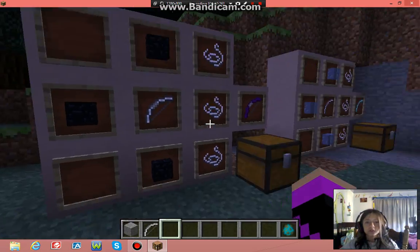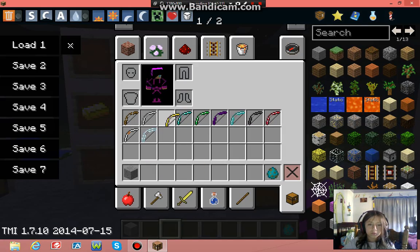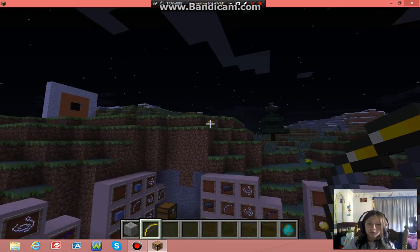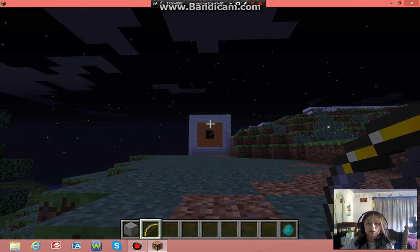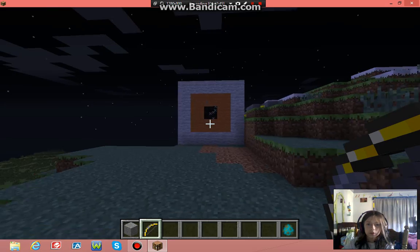Next we've got the gold bow. Let's put this down and craft it. Gold bow, go up here — bullseye! Yeah, I got bullseyes on all of these.